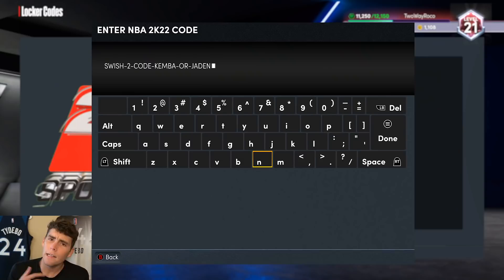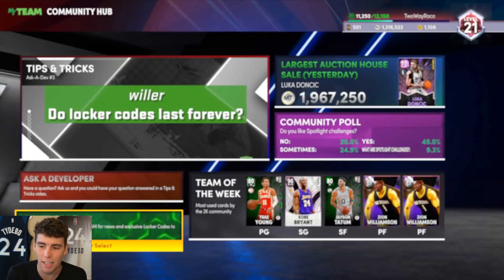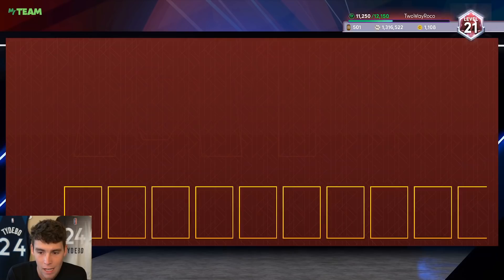If you were wondering why Jaden wasn't in packs, he's available in this locker code. If you do get Jaden or Kemba they sell for a decent amount, so make sure you type this locker code in. I typed it in last night and didn't happen to get Jaden — I got some diamond shoe pack or something — but Jaden McDaniels is now home.